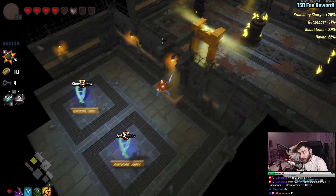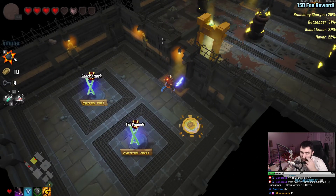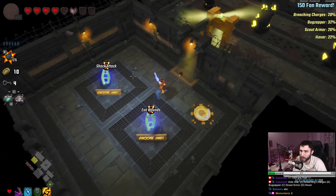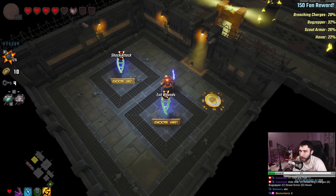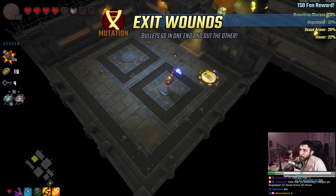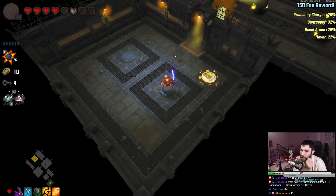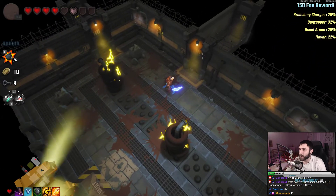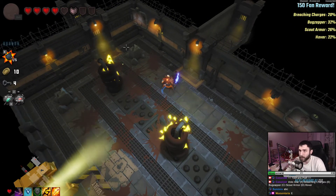This is the vault. We got Exit Wounds and Shock Attack. Exit Wounds probably heals you after every room for a small amount — sounds good for our situation. Oh, 'bullets go in one end and out the other' — so Exit Wounds gives you piercing. I don't have bullets though, I don't think that's good for us.